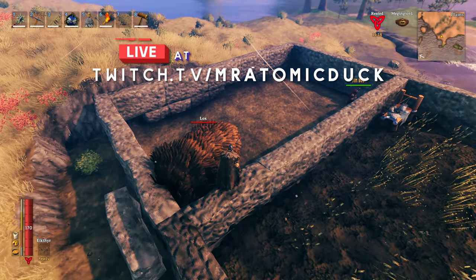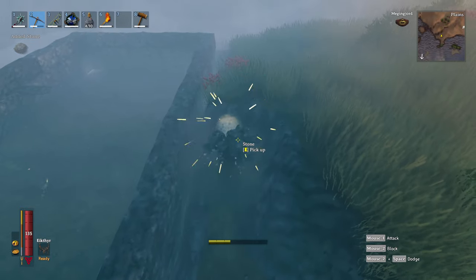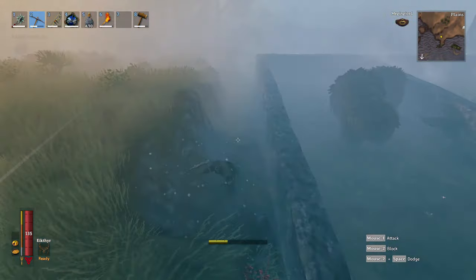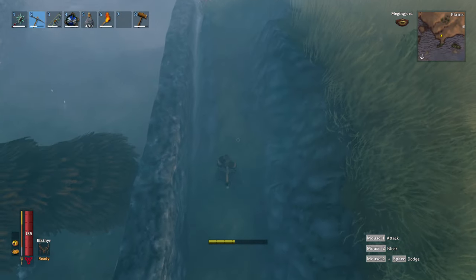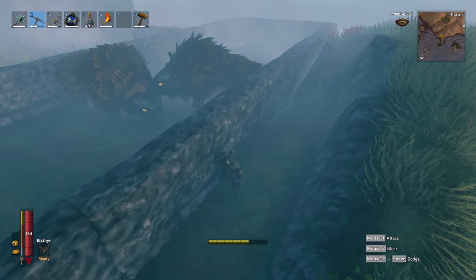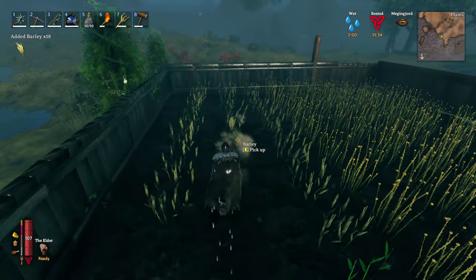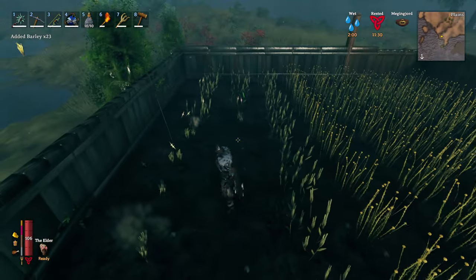First things first, let's get your prep work done and dusted. Loxes can only be found in the plains biome, so you're going to need an outpost you can use in the plains biome, which will work as your pen to keep the loxes in. I'd advise getting a portal down as well — this will allow you to quickly travel between the two locations. I'd also leave some space for farmland, because loxes eat either flax or barley once you're taming them, and both of which must be grown in the plains biome — it won't survive elsewhere.